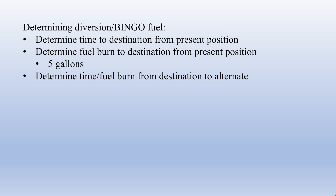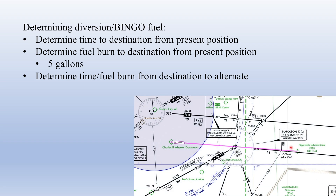Our next step is to determine our time and fuel burn from our destination to our alternate. We'll assume we filed Higginsville Industrial Municipal Airport, identifier KHIG. We don't have to use what we file if something looks better in terms of weather or proximity, but we'll assume the weather looks really good here — all the weather is going to miss this airport, it has two good approaches, and the weather is good enough to go in. The distance between Kansas City downtown and this airport is 43 nautical miles. Dividing by our ground speed of 115 knots gives us 23 minutes or 0.4 hours, multiplied by 10 gallons per hour, giving us about 4 gallons of fuel burn to get to our alternate.